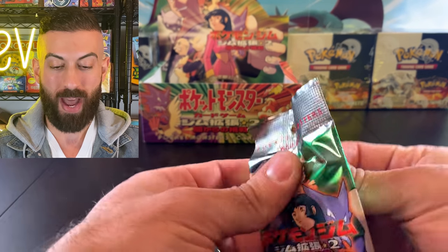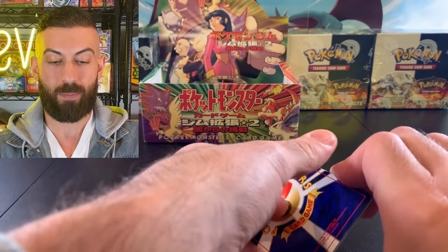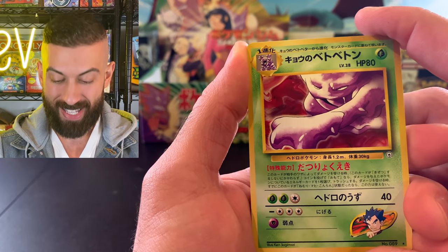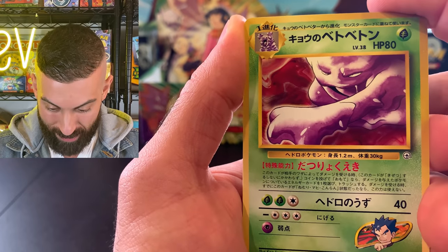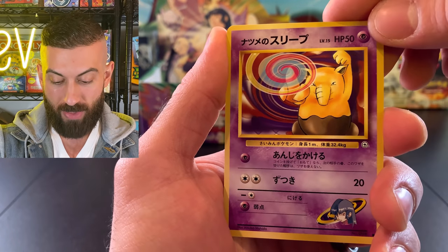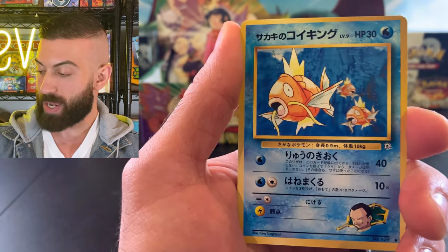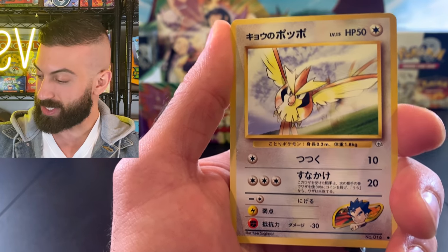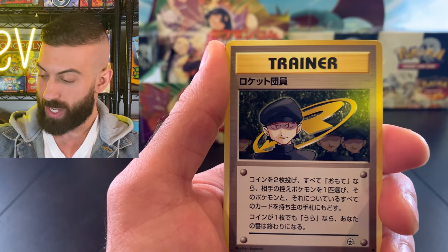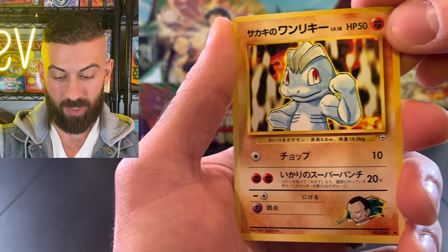I'm always excited when I get to open up more packs - it's always a thrill. We got a Muk, and we're missing that one, so that's awesome - first card right off the bat. We got a Drowsy, a Pidgey - and actually there's another Pidgey we're missing, so that might be another one off the list. Then Magikarp and the other Pidgey - there's an alternate artwork, Koga's Pidgeys.